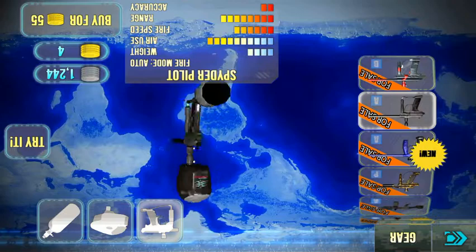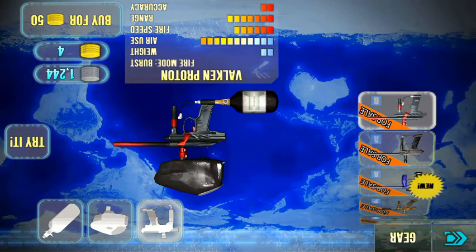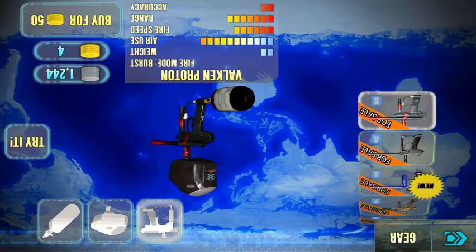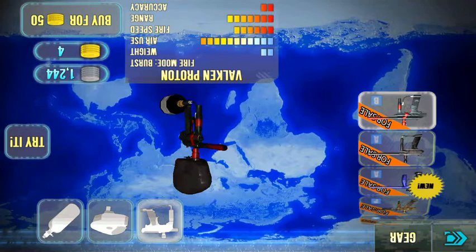The Spider Pilot is okay but the air use is terrible, it doesn't shoot fast, and it costs 55 gold. The Valken Proton also has terrible air use — you can see how high that stat is. The weight is okay but the range isn't good, and the accuracy looks like it's only for close-up shots or single-shot use.